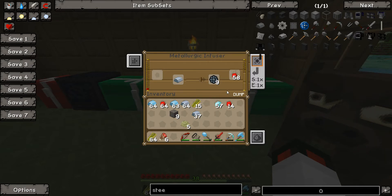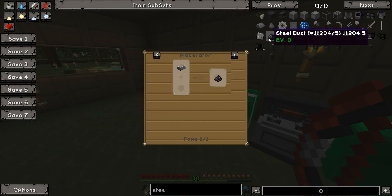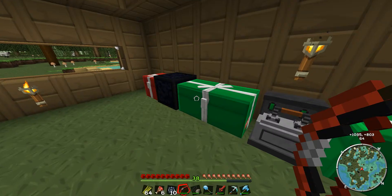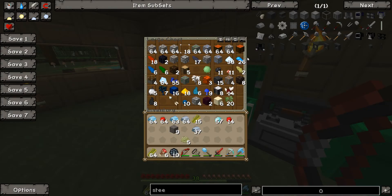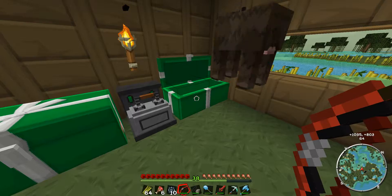I'll put some charcoal — is it coal in the left? I'm not sure which it is. I think it's charcoal. Let's have a look at it. It is charcoal. Wuerstein is also charcoal. That's absolutely fine with me. Lots of wood — we'll smelt up the wood, shall we? Smelting wood is fun.